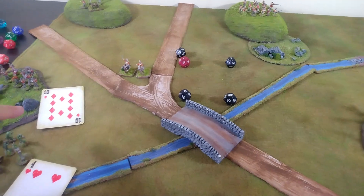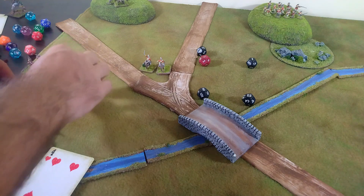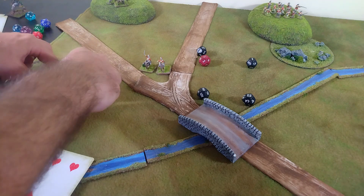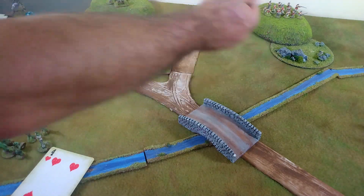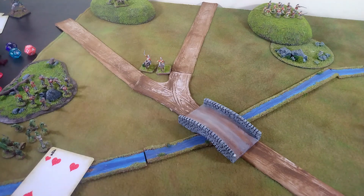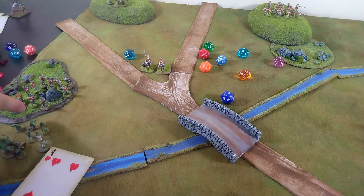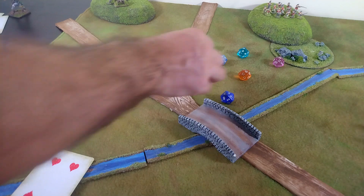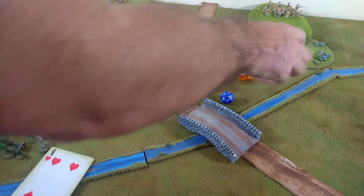The skirmishers move two and a half inches and get the first shot at the frogmen. The skirmishers suffer no penalty for moving through the woods. There are ten of them firing at very close range, hitting on fives at short range. Rolling ten shots they get six hits altogether.